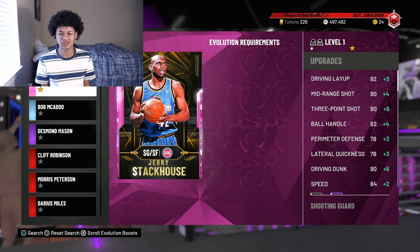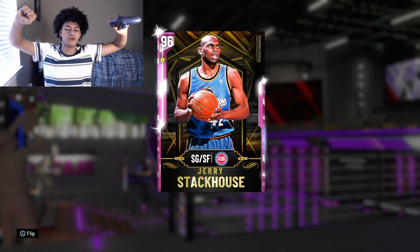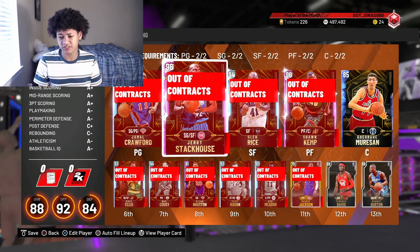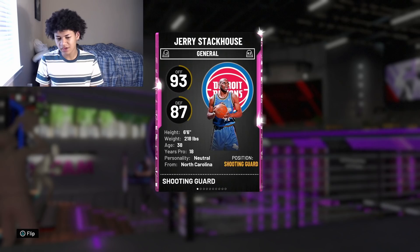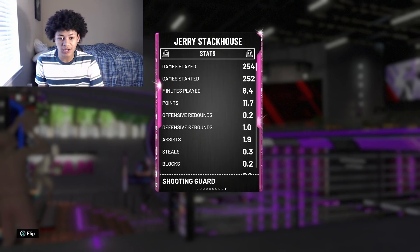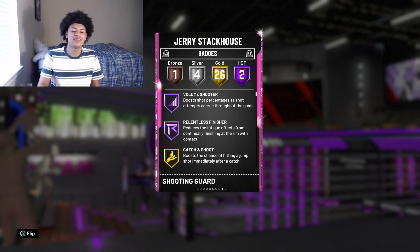Excuse my team and no contracts - we're broke boys balling on a budget. But taking a look at this pink diamond Jerry Stackhouse card, we have done it! Our first ever evolution card to a pink diamond, and this Jerry Stackhouse is our second pink diamond on our squad - we have pink diamond Shawn Kemp and now pink diamond Stackhouse. Wait, first and foremost - oh my goodness, I played 254 games with this Jerry Stackhouse card and NBA 2K20 came out a week ago. I've been playing this game a little bit too much. But taking a look at him, he comes with two Hall of Fame badges.